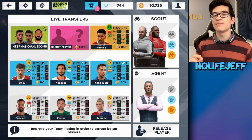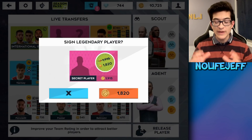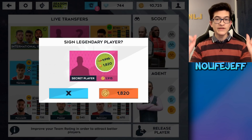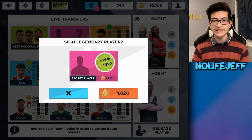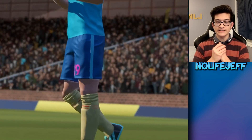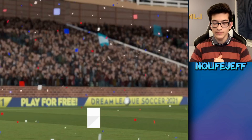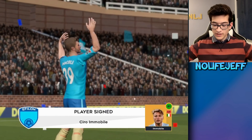This secret player will decide my fate in Dream League Soccer 2021. I played a bunch of career mode games until a secret player showed up and this was the first one. Let's buy it and see what happens. Original cost 1900 — who are we gonna get? It is Immobile!